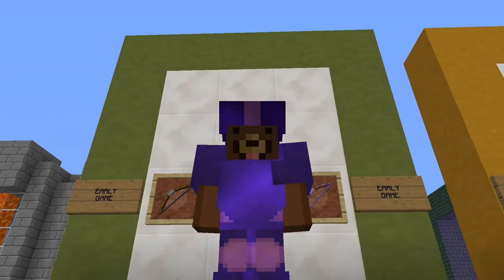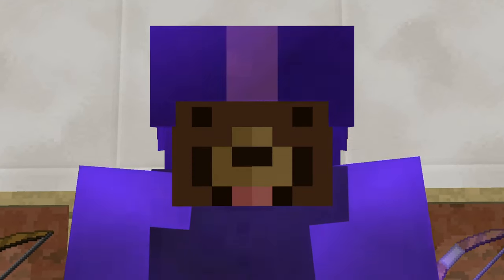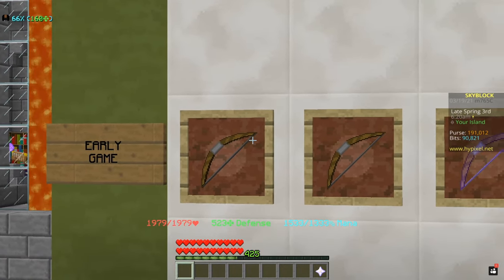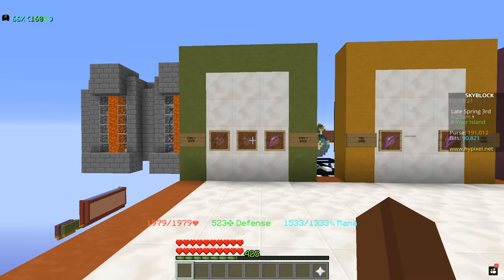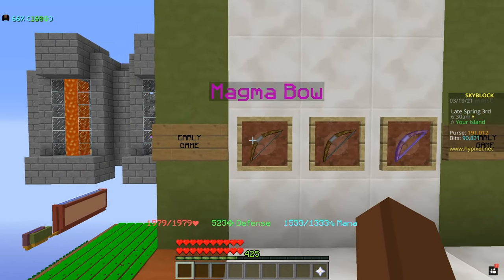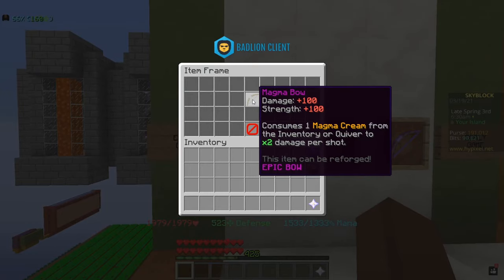Anyways let's get today's video started and this is gonna be pretty interesting because with the recent update we did get a couple of new bows which are actually on the list. We're gonna start out with the early game players — the price range here is from 170,000 up to 450,000 — and the very first bow I highly recommend is the Magma Bow.